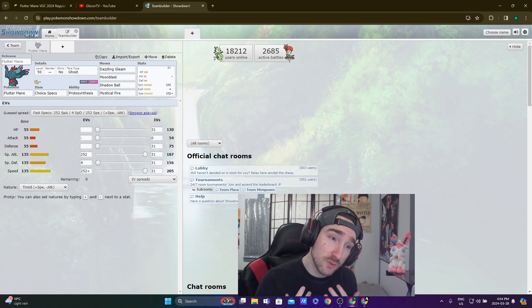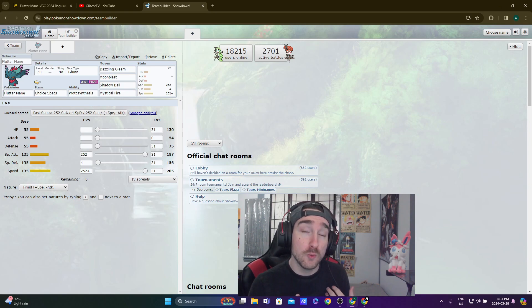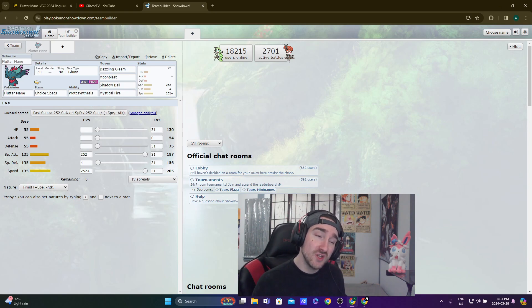You can build a team right here on Showdown, go practice on the VGC Regulation F 2024 ladder, and get some experience — see if the team is right for you — and then decide whether to actually build it in Scarlet and Violet. For new players, this is really useful. I'd personally still recommend doing some rental code teams so you don't have to worry about the team building aspect at all and can just focus on battling.